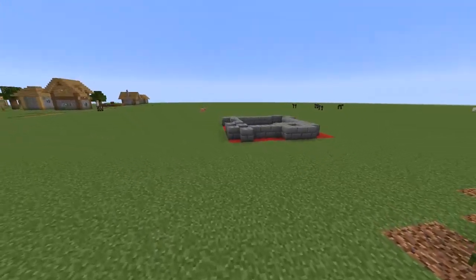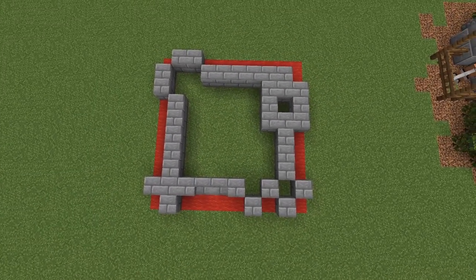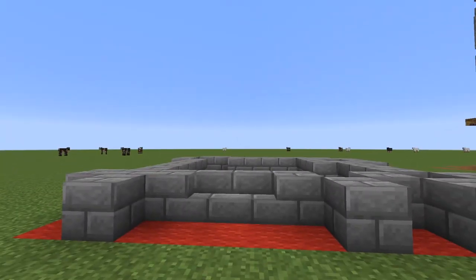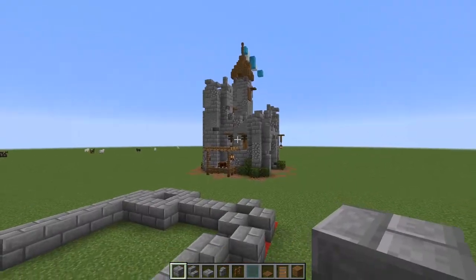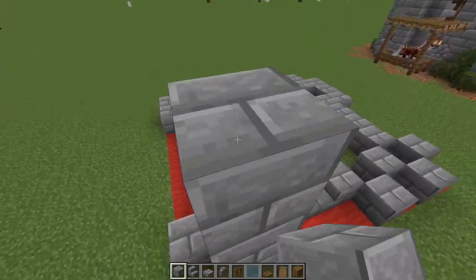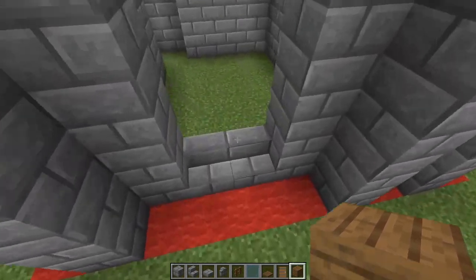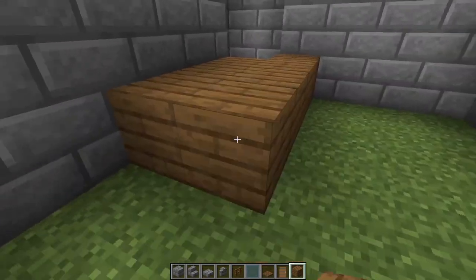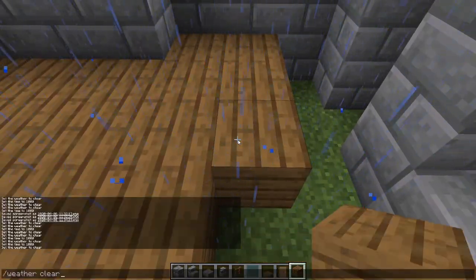Let's go ahead and jump straight into it. First thing I want you to do is pause your screen and mimic this shape right here. Then we're going to take this five blocks straight up, and we're going to do that all over. Next we're going to come in here and add spruce planks all across the floorboard just so we can get the right height in here.